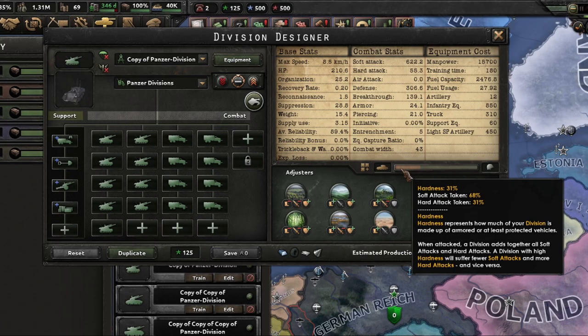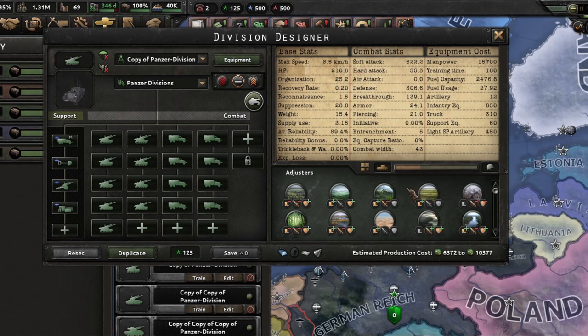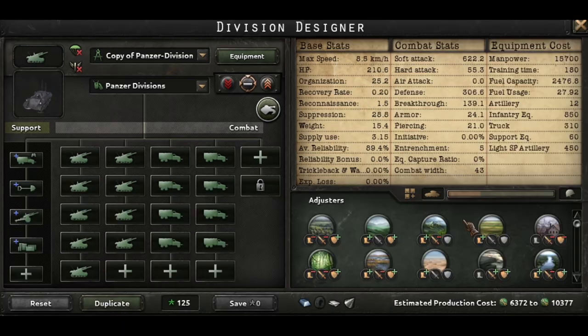Looking at the light division template, the hardness is only 31%, which means if you're using mobile warfare doctrine you do not have access to the blitz tactic. The blitz tactic is lower power anyway since combat tactics are not as impactful as the raw stats of soft attack. The light template costs around 10k IC.